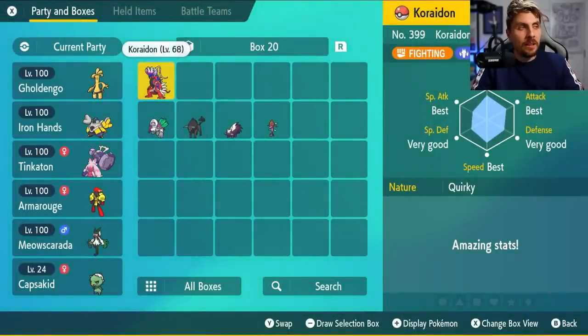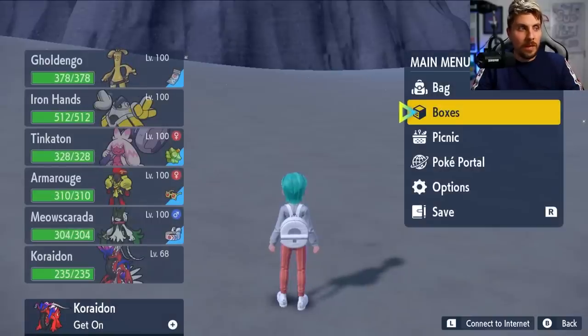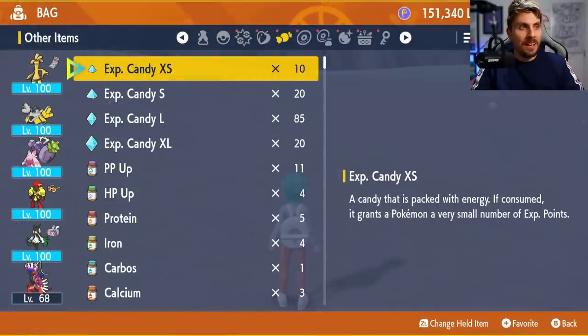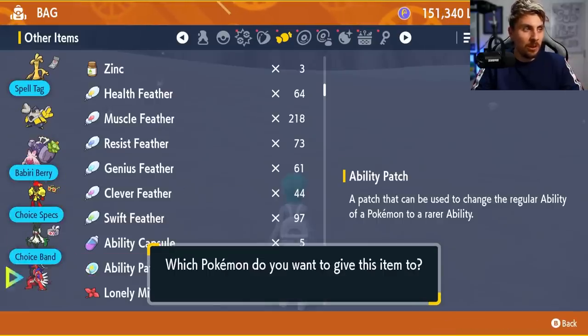This is the duplicated Koraidon. What we want to do is move this Koraidon in place of the caught Pokemon. Then we want to come out of this screen, go back into our bag, and give another item - it can be the same item or a different one - to the new Koraidon in our party.